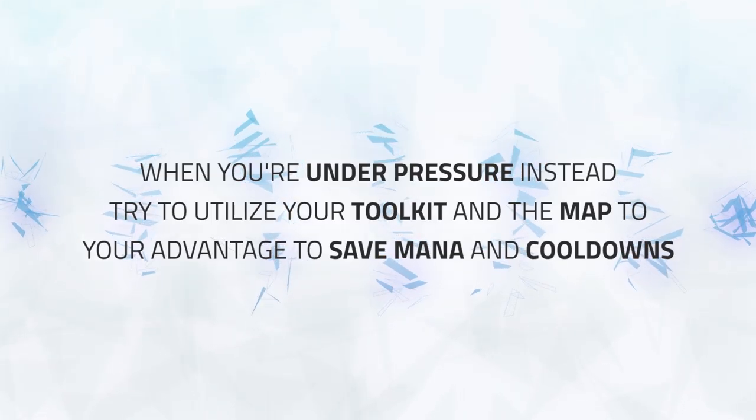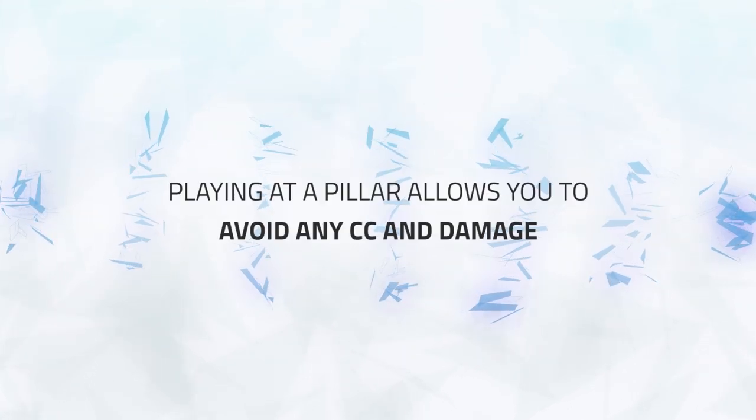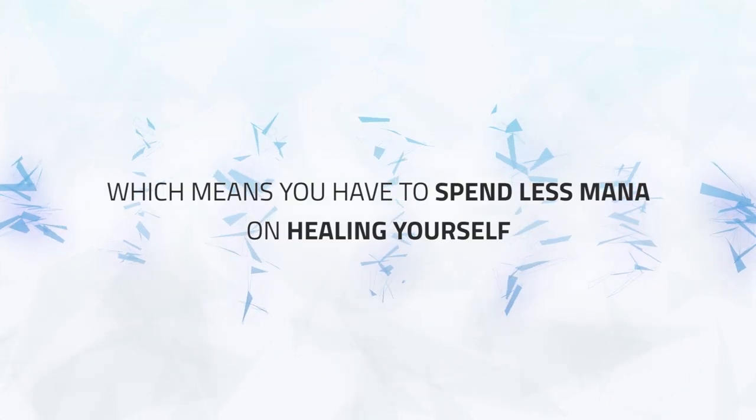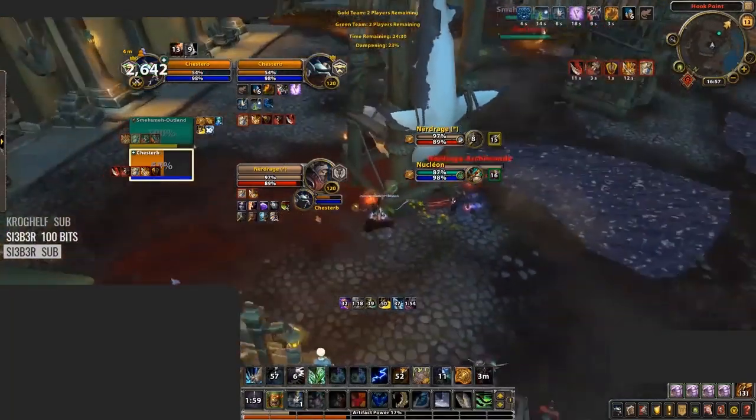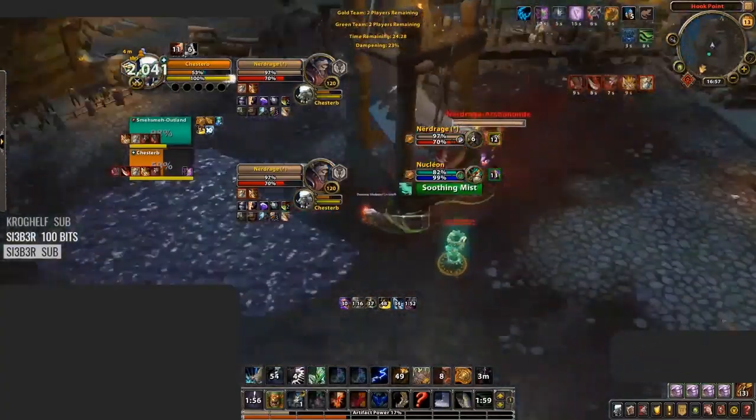When you are under pressure, try to utilize your toolkit and the map to your advantage to save mana and cooldowns. Playing at a pillar allows you to avoid any CC and damage onto you, which means you have to spend less mana on healing yourself. Travel Form, Cat Form, and Wild Charge can be used to kite the enemy team and gain distance from them, meaning you can avoid a ton of damage rather than trying to outheal it.